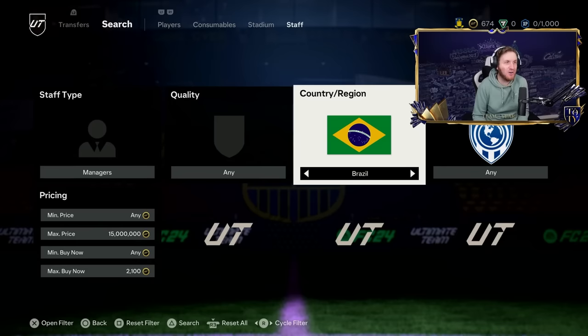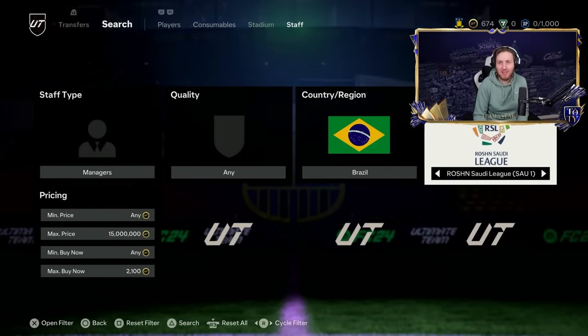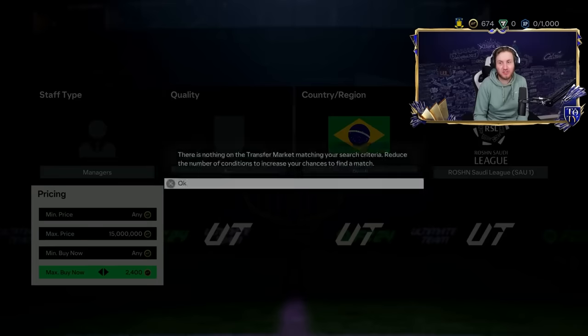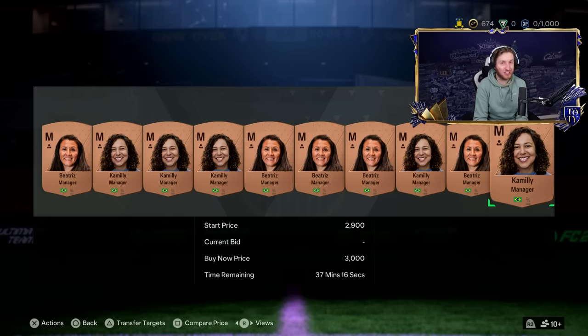Before you actually sell that item with the Saudi League Manager consumable applied, go and check the prices of these cards. As you can see, the 2.1K buy price is going to be too cheap — it's actually 2.4K. They keep going up, and 3.1K is the cheapest item on the market for Brazil Managers from the Saudi League, thanks to this cool trading filter.